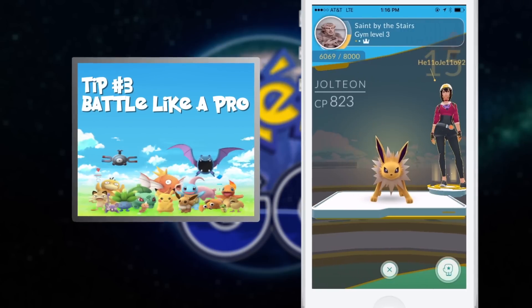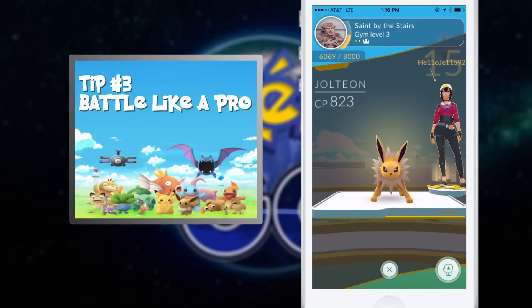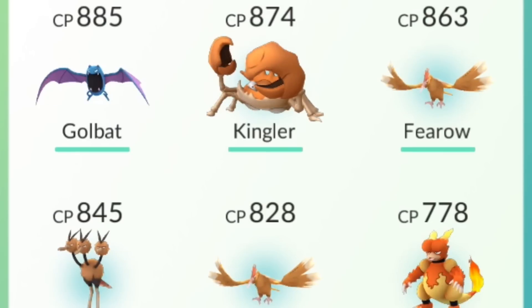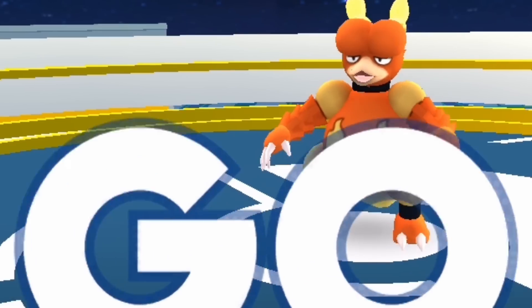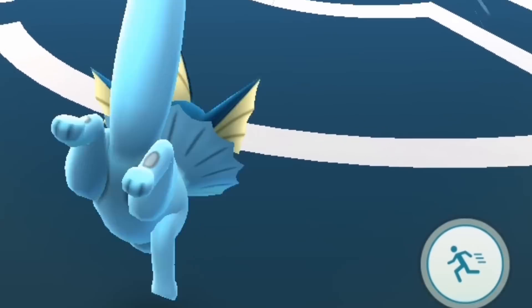Tip number three: be better at battling. When you're entering a gym battle, swipe from right to left to see what you're up against. Then pick your Pokemon based on what you're about to fight. The game will automatically offer up what it thinks might work, but it's often wrong. Click the suggested Pokemon to swap them out and order them based on what you're about to fight. If you're about to fight a fire Pokemon, throw your strongest water Pokemon at it, and learn the weaknesses and strengths.